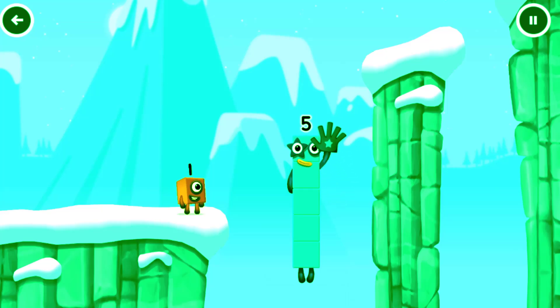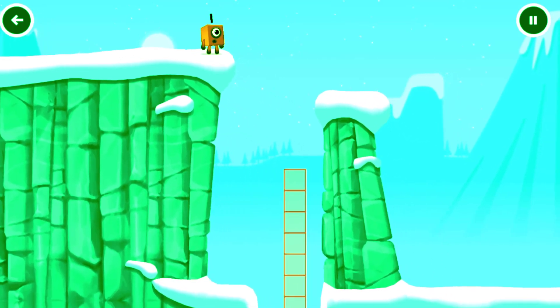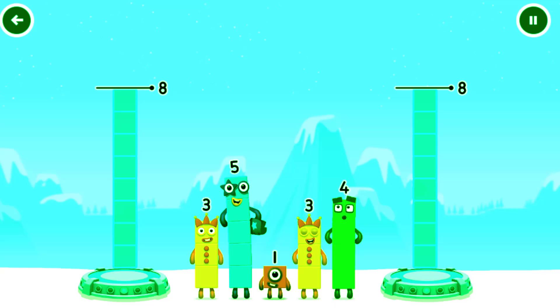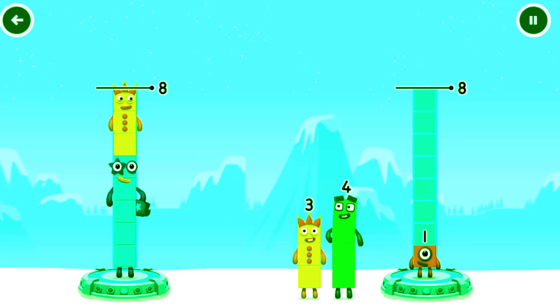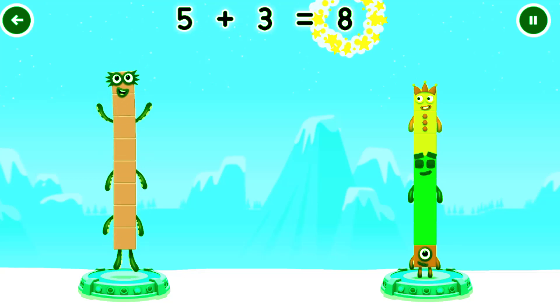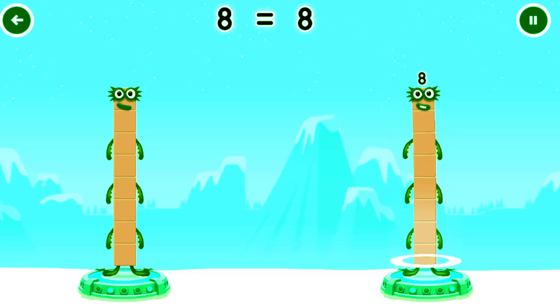Five. Yes, you got it. Share the number blocks evenly to make two groups of eight. Five, three, one, four. Correct. Five plus three equals eight. One plus four plus three equals eight. Eight equals eight.